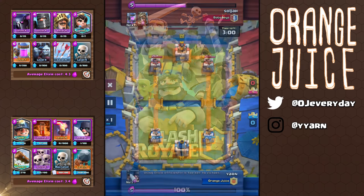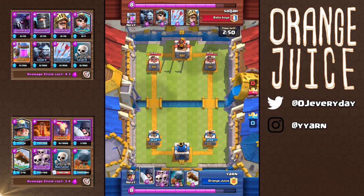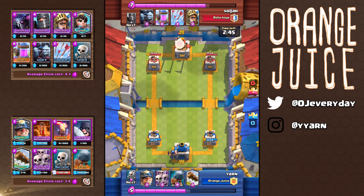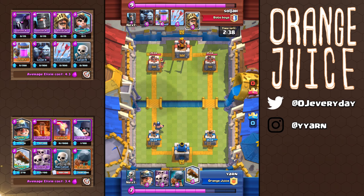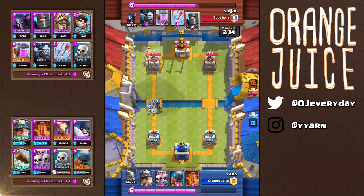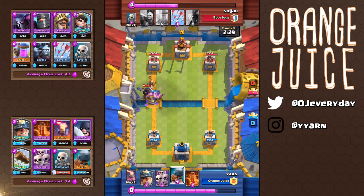This battle ram deck has a higher skill ceiling so it's not exactly easy to use, but it is very reliable for me to reach 12 wins consistently if I can play flawlessly. You have to play conservatively, slowly chipping them away. Often they can completely shut down the battle ram so you're going to need to rely on the miner, poison and the log for steady chip damage. This means that if you're facing a really huge golem, lava or giant deck and you make one mistake, you will lose all of your progress. So this deck archetype can be frustrating to use when you're first learning it.